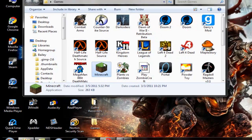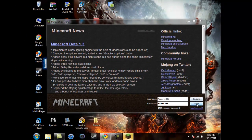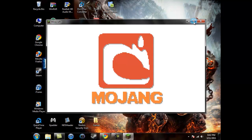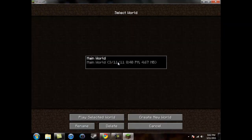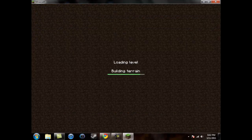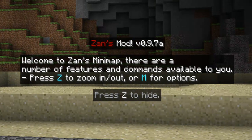Now, what you do is you go to Games, Minecraft, and then Log In. Then you see right here, go to Single Player, Main World, and then you see this little text right in front of me. It says Zan's Mod V0.9.7a — Welcome to Zan's Minimap.